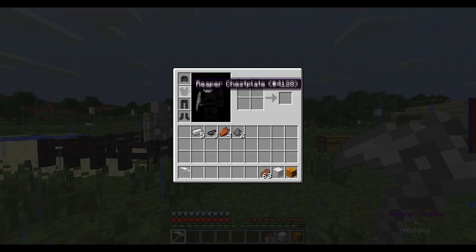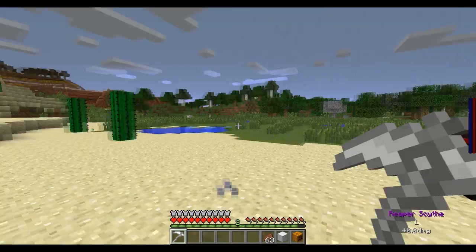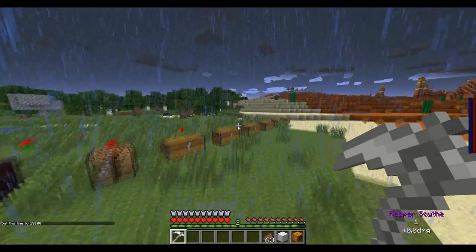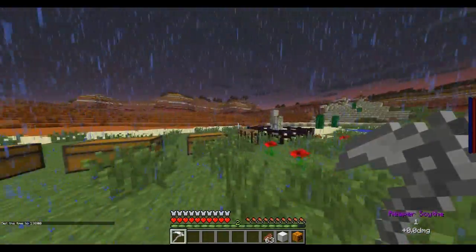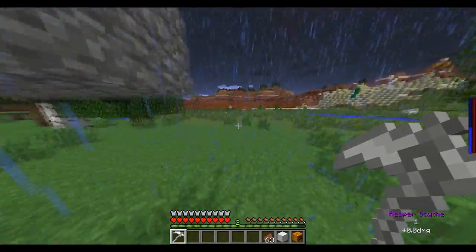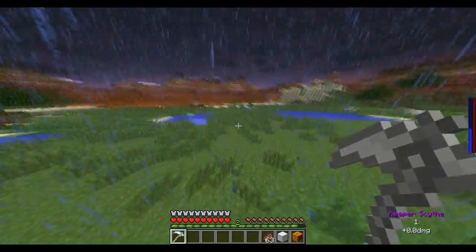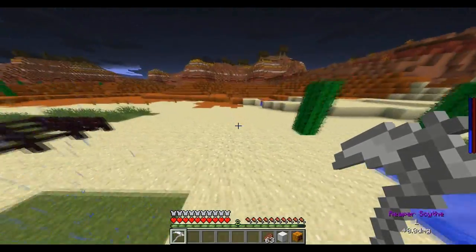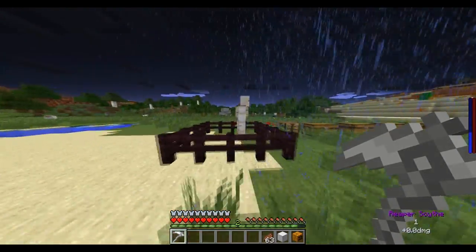We have the reaper armor right now. It does full armor bars. It gives you slowness in the daytime and night vision, fire resistance, and water breathing. When you do time set night or when you're PvP-ing at night, you end up getting speed and all that good stuff. What the reaper scythe does is when you right-click it, it turns leaves into cobblestone, wood into cobblestone, and it will turn plants and vegetation into dead bush. It will turn grass into dirt — general mayhem.